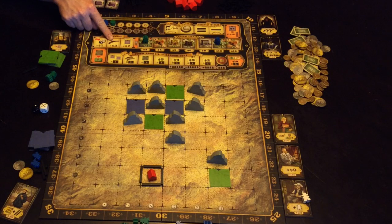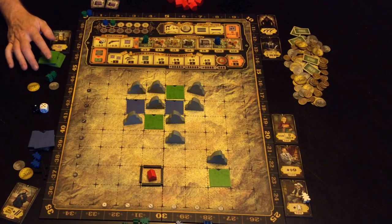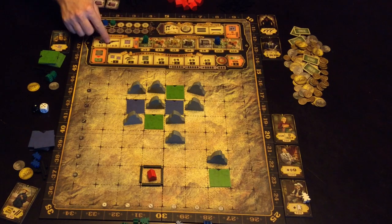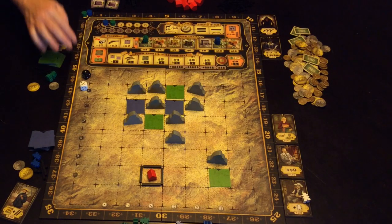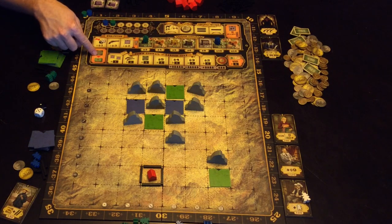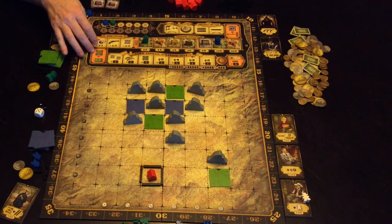This spot gets you two dollars per gun that you have. Currently both green and blue only have one gun, so they'd only get two dollars. Placing certain buildings will get you more guns, which helps with that. This spot is basically a gambling spot — you roll two dice and whatever that roll is, that's the money you receive. Then we get the income from the buildings.